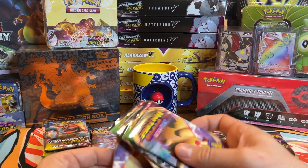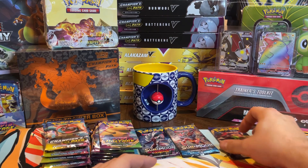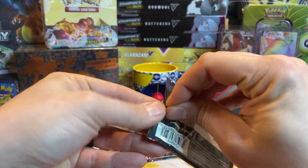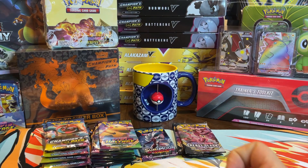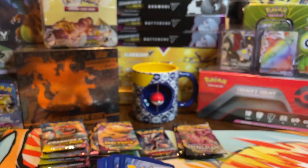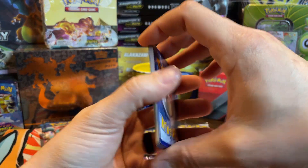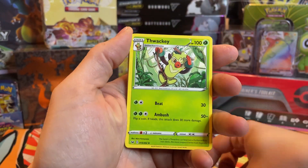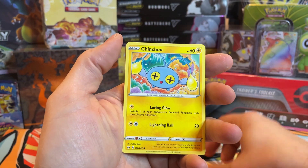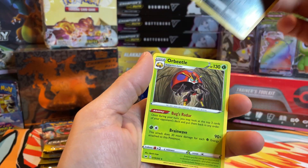I think we'll end with Champion's Path and Vivid. Let's get the Sun and Moon and Sword and Shield out of the way first, then we'll go into Rebel. Opening now — Seeking, Fwacky, Lucky Egg, Ball toy. Centering looks pretty good on these. Sizzlefeet, Galarian Zigzagoon, Nickit reverse, and an Ore Beetle.